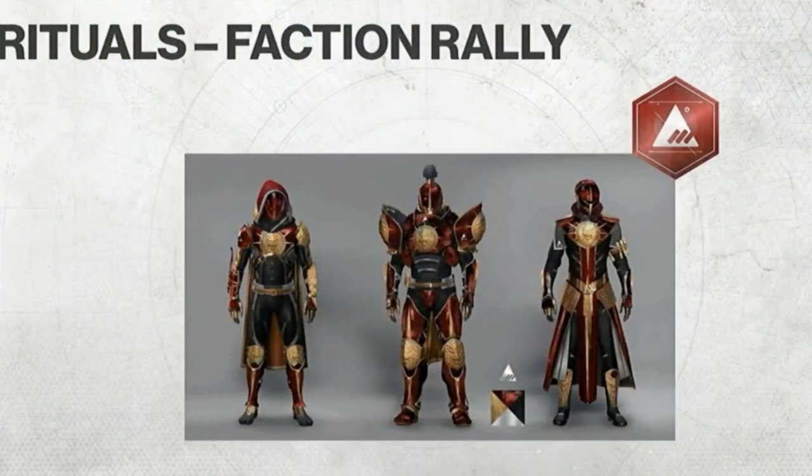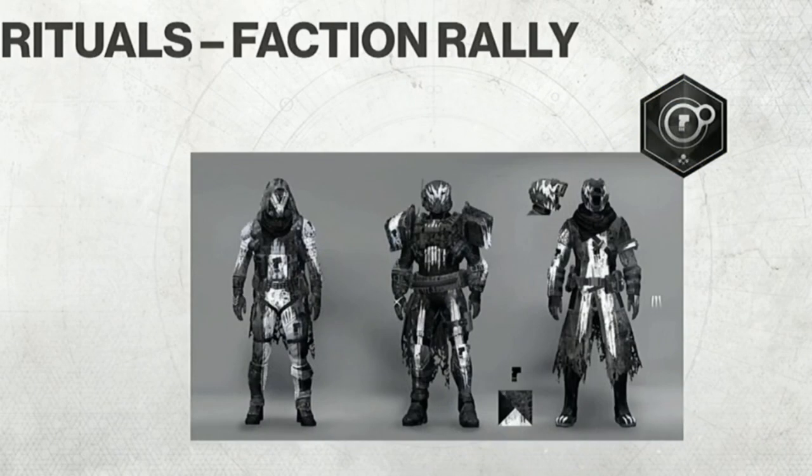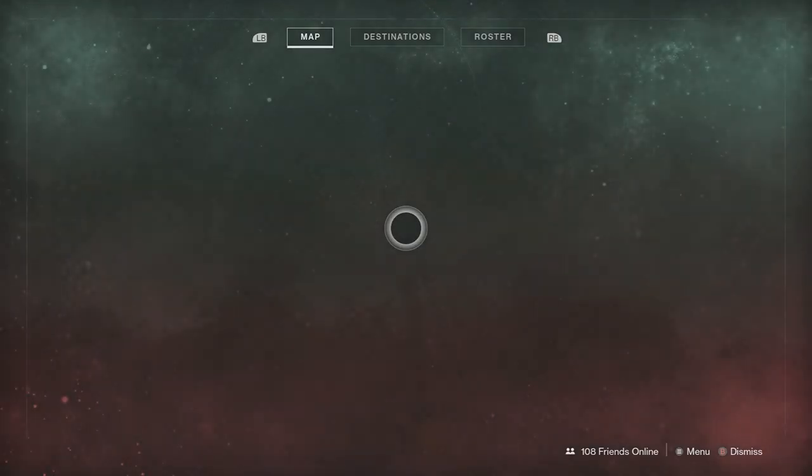First things first, let's show off the new faction armor we'll be seeing. Starting with New Monarchy — looks nice and clean. Here's Future War Cult, and I'm not really digging this one, but we're all going to have different opinions. Last on the list is the Dead Orbit faction armor, which in my opinion is the best-looking aesthetically out of them all.